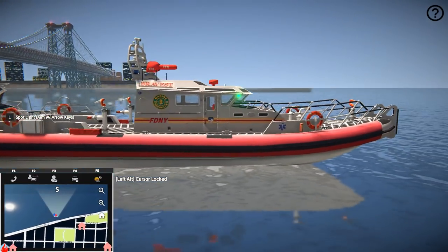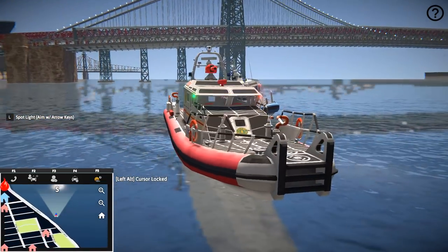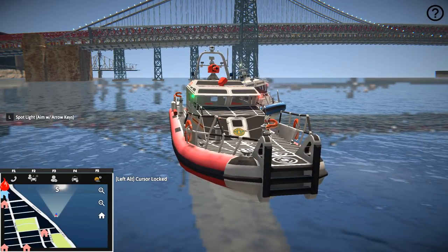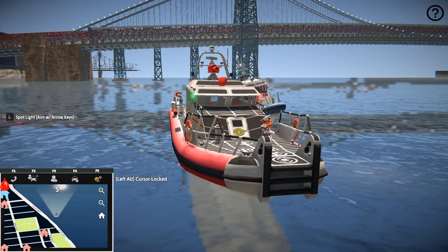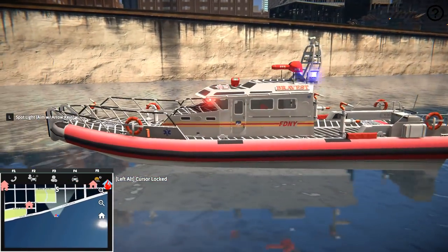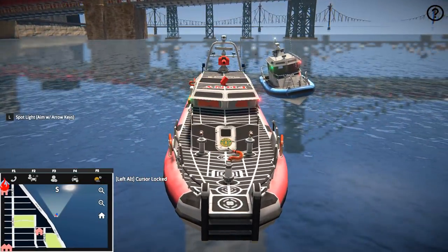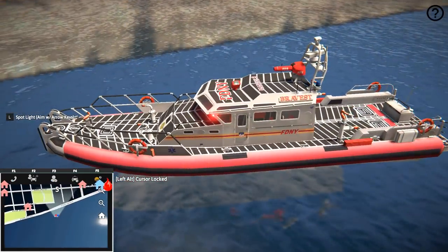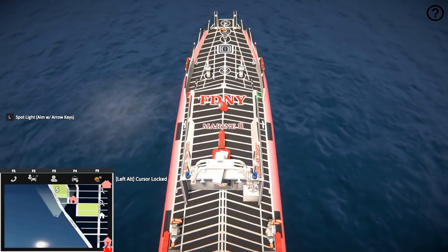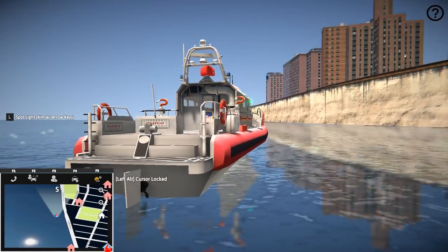Today we got the fire unit here. This is a marine unit — very, very cool. It has working nozzles, so I'll show you guys that in a second. You can actually aim it, which is pretty cool. They use these to respond to fires as well as doing rescues out on the water. We have a couple of different water cannons — looks like three on the front and one big one on top. This is Marine 8 — very, very nice model.